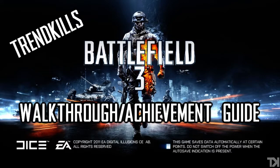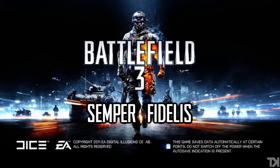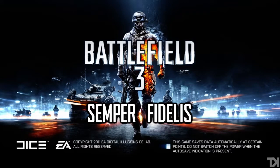Some of them are secret, some of them are just normal progression, and I'll explain all that. Anyway, the first level of the game is Semper Fidelis. It's basically the tutorial section of the game to show you what buttons do what and how the game works. It's a very linear level - it's on a train and all you do is walk forward. So without further ado, let's jump right into the intro.